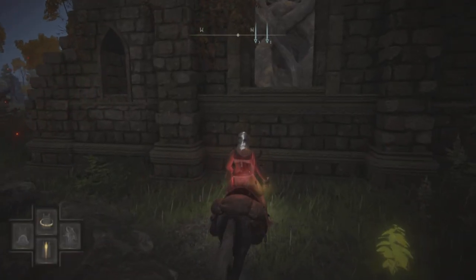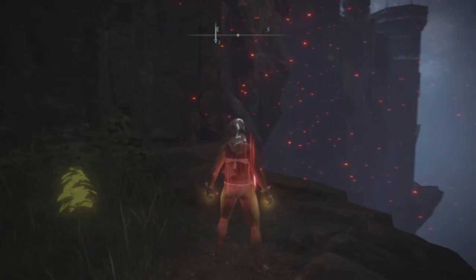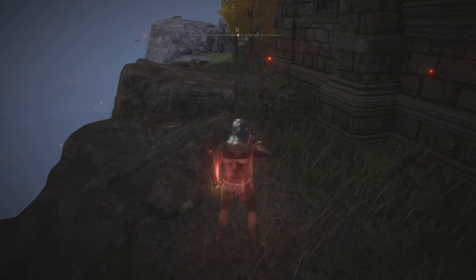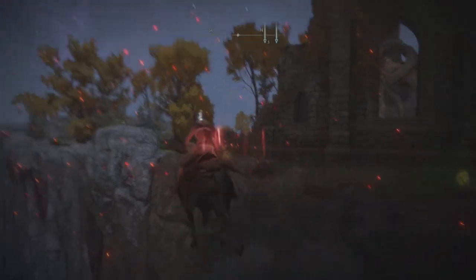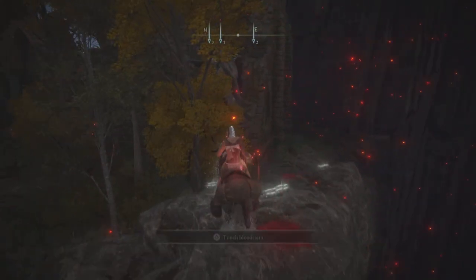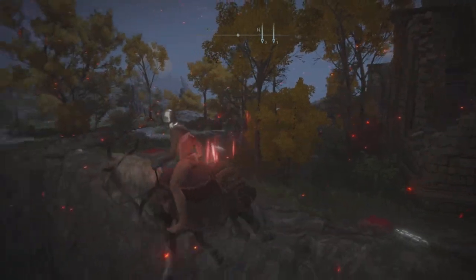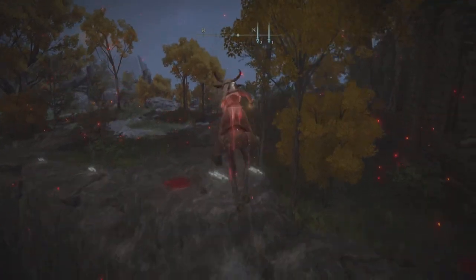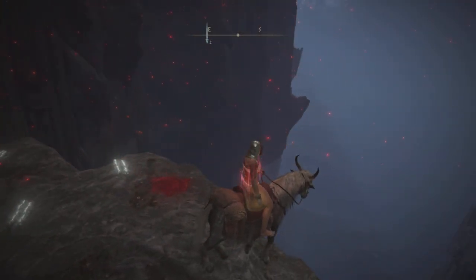The first thing you should know is that you can summon Torrent whenever you want and the glitch will still work, as long as you do not hit a loading screen. The next thing is that you cannot jump in thin air — you can only jump on solid objects. Usually whenever I need to raise my height I look for random objects I can use instead before deciding if I need to jump. If you do need to jump in the air you will get stuck and it will end up killing you.